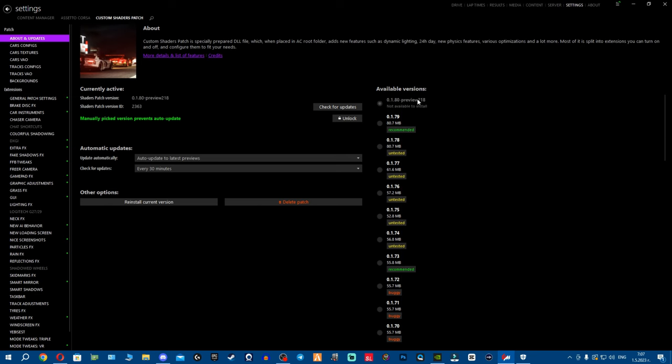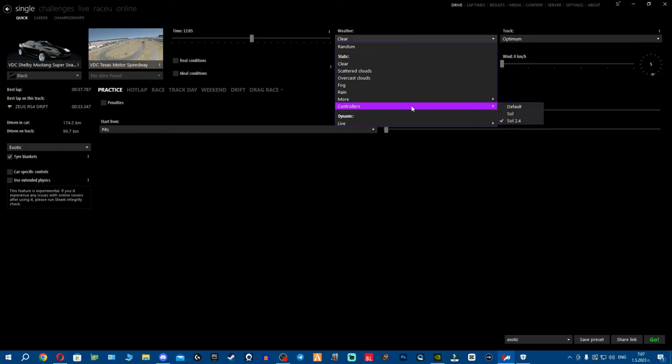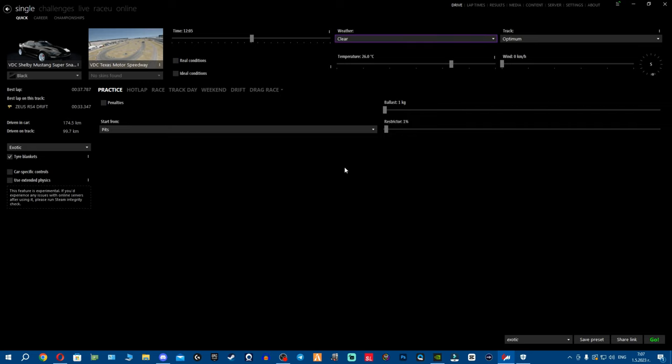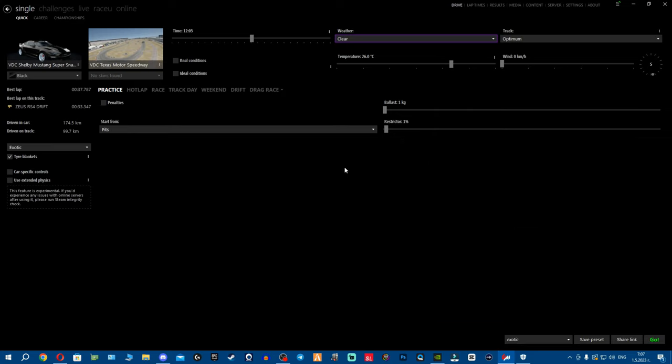Make sure you're using the latest version of CSP — the current public version is 1.79, or use preview if you have it. After CSP, go to Weather Effects and make sure you're using either the latest paid Pure version or Sol 2.2.7. For the controller, make sure it's version 2.4. A lot of you drag and drop installs — that's a huge mistake. Watch my 100% rainfix video which shows how to uninstall and reinstall Pure, CSP, and everything cleanly and correctly.